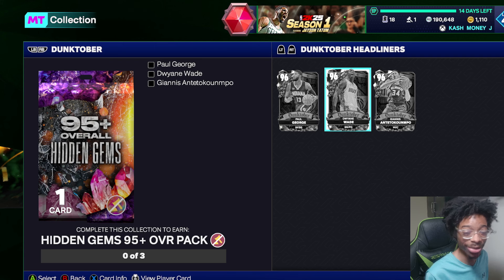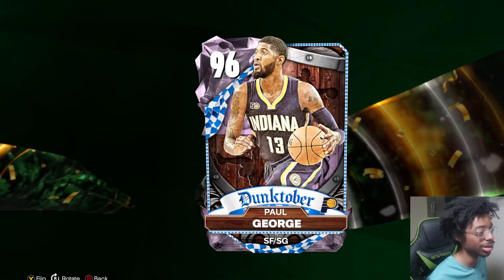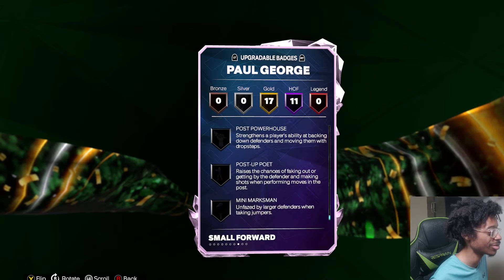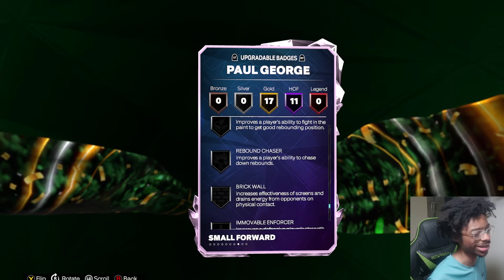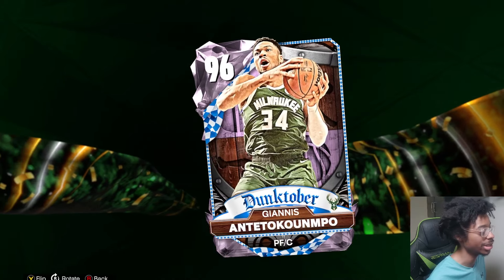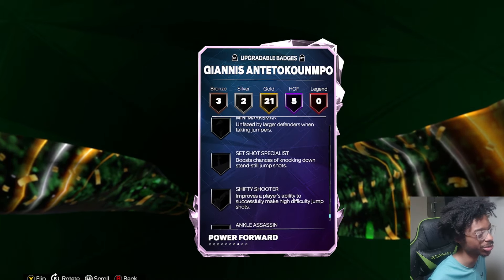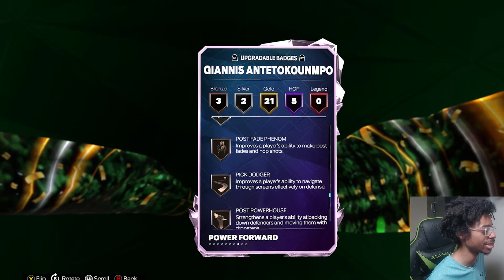I still don't understand why the Zion set is the way it is — it's 92 so there's a lot of interesting names to say the least. We looked at Paul George yesterday — absolute beast, 11 Hall of Fame badges. Would love them to update Giannis's badges because why does Giannis only have five Hall of Fame badges? LeBron only has five too, but I feel like it should be more. He's gonna need set shot specialist, shifty shooter, limitless — a couple badges like that.